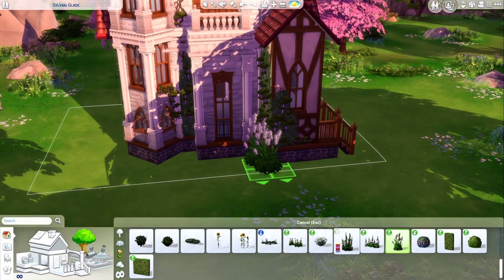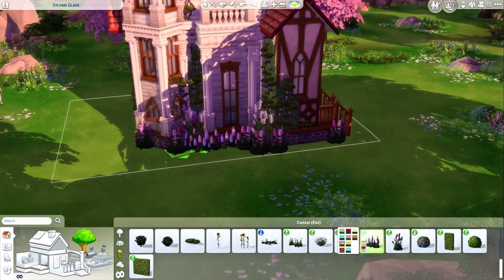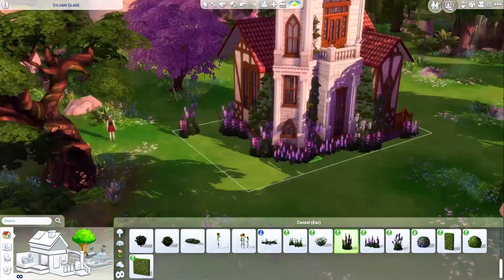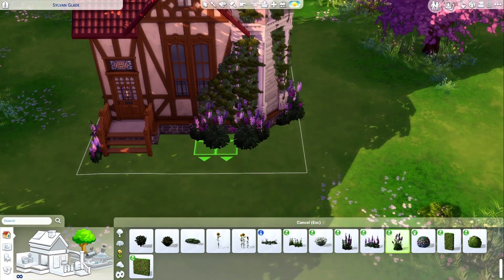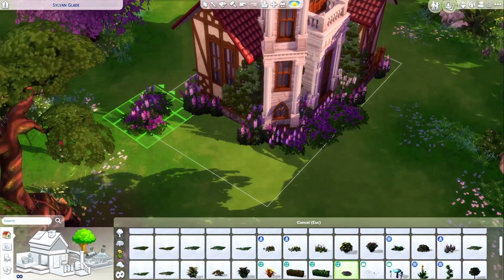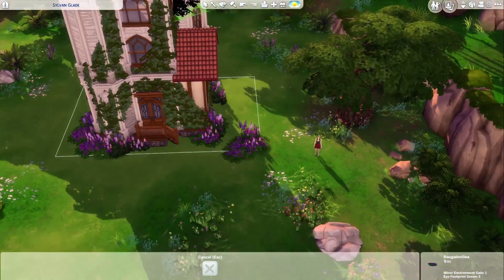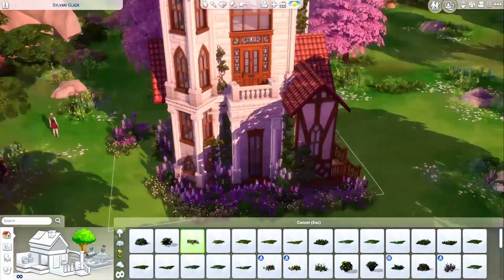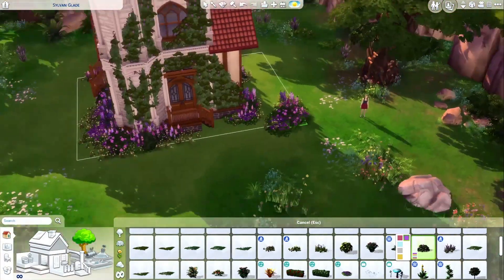You can't really do much else with the Strangerville pack, but those windows and the roof decorations are just 10 out of 10 for building. This is not really a limited pack build — I just started building and used a couple of things. I definitely used Get Together, Strangerville, and University, and maybe Vampires for the interior. I'm sorry it uses a bunch of packs, but I'm going to try to build something with fewer packs in the near future.